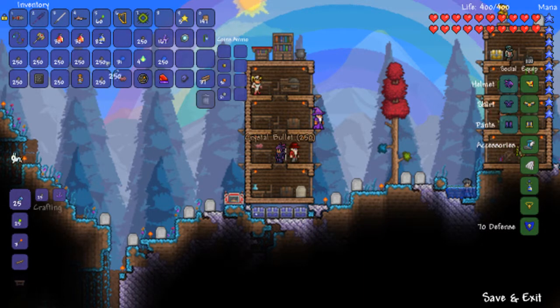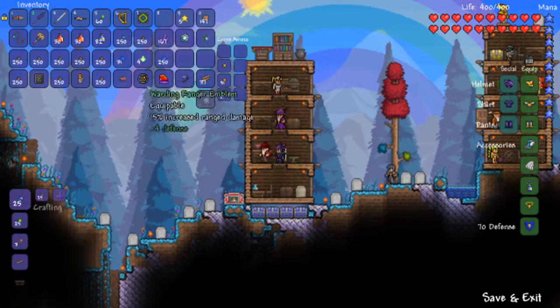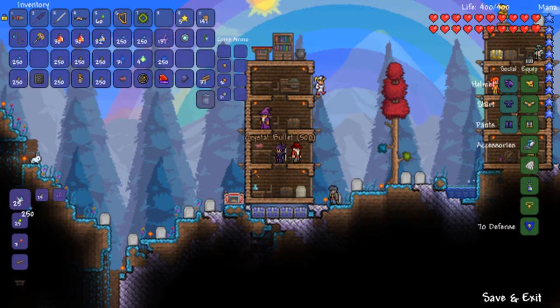Get crystal bullets. Now, the crystal bullets may have a slightly lower damage than the cursed bullets. However, these break off into smaller pieces, so they hit more per bullet. So yeah, that's why I prefer crystal bullets.